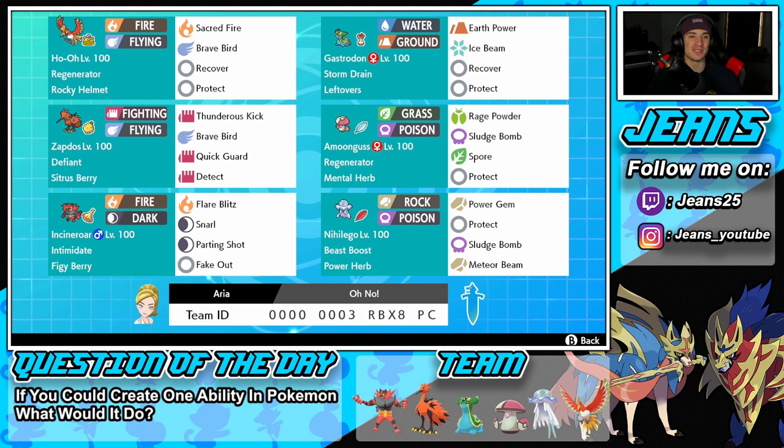Ho-Oh is definitely not the best of the restricted mons but very fun to use and still decent all around — very underrated, just underwhelming compared to shadow rider, Kyogre, Zacian, and Groudon who are absolute beasts. We grabbed a huge win in Battle 1 and the last two were very close. If you enjoyed the content, smash that like button, hit subscribe, and send me your rental teams for Series 11 on Instagram. You guys rock — spread some positivity and I'll catch you on the next one!